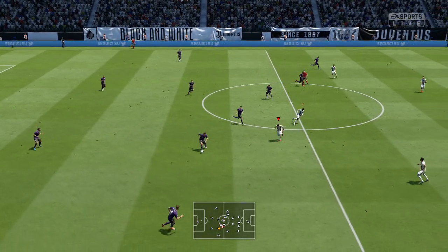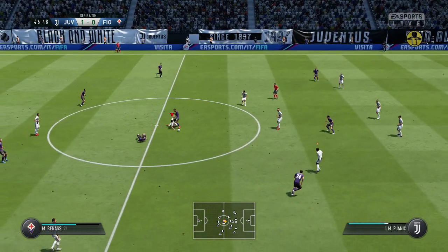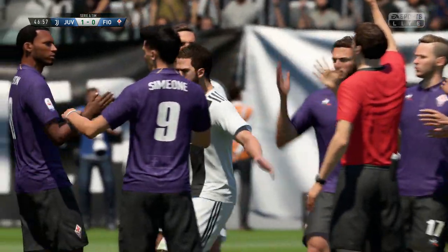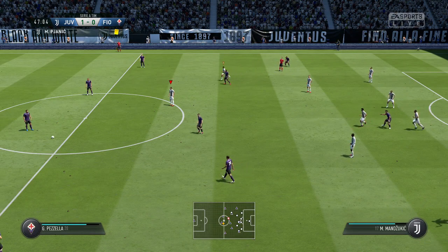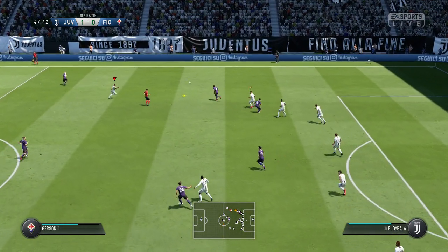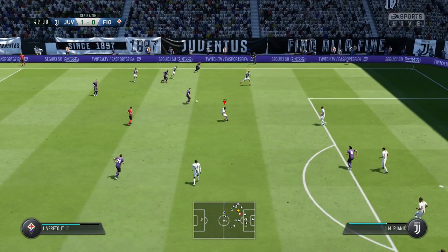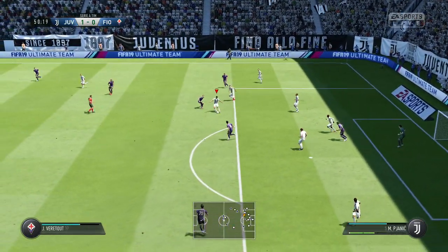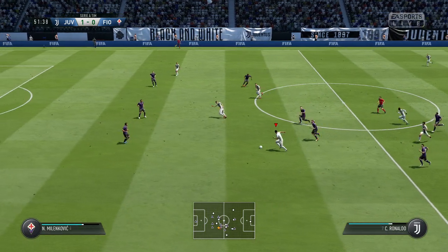And it is the kick-off here for the second half. Jordan Veretout — that will be a free kick against Pjanic. The referee has shown the player a yellow card; he's got to be careful now. It's a good place to win the ball — some options now for the pass, put in from the wide area. This turnover could be costly against a side that can break like this.